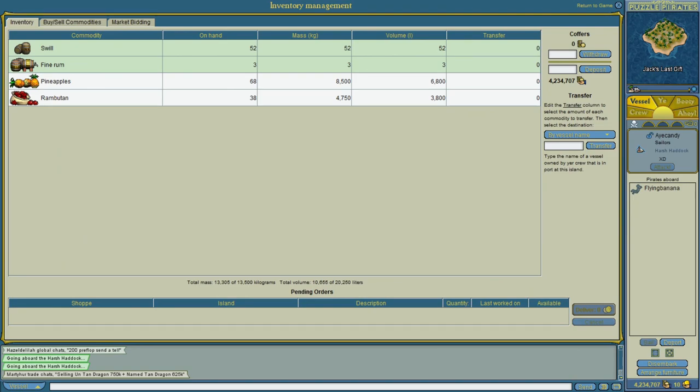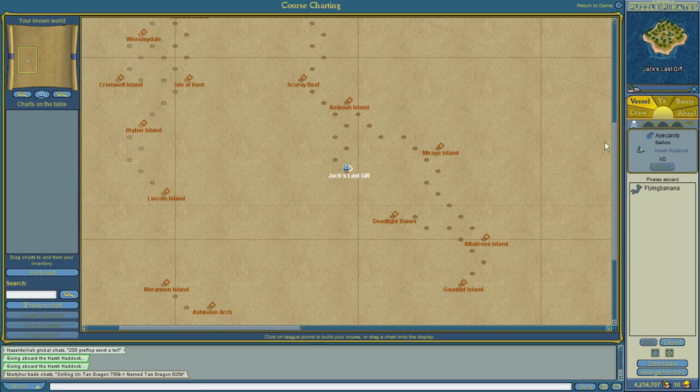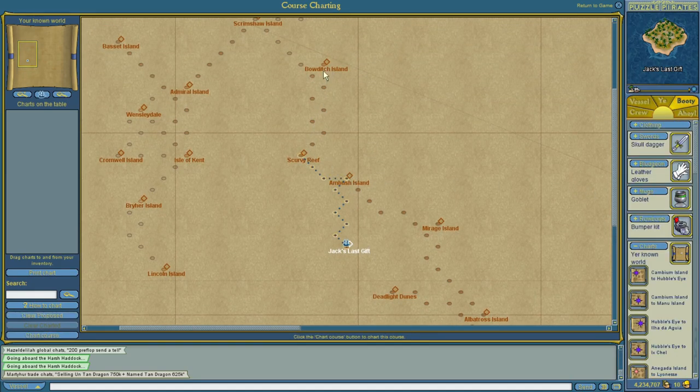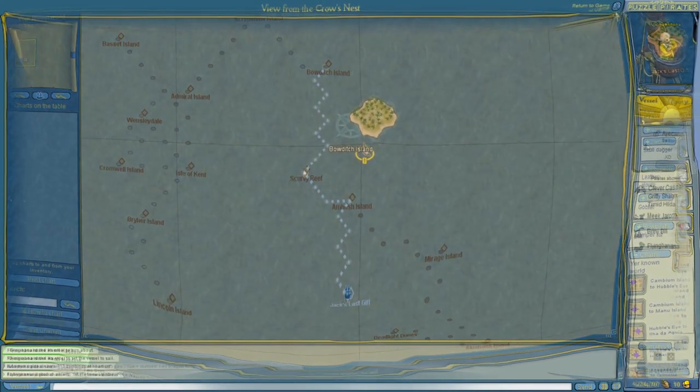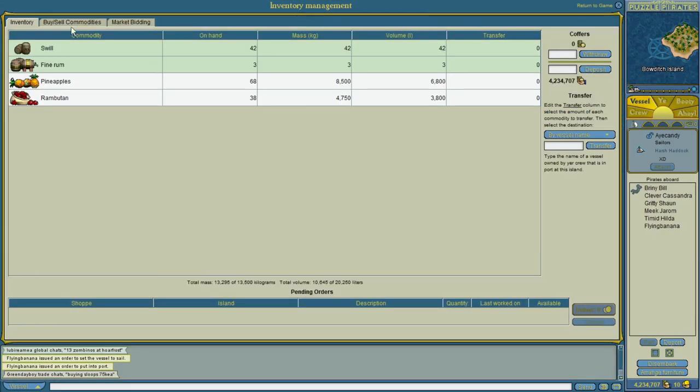A few days later and I'm back at it because I haven't learned my lesson. This time I found some pineapples and rambutan. But there's a difference this time: I have managed to locate an inter-archipelago chart. This means I should be able to ship this fruit to a different archipelago and make bonus money. Wow, that was quick — let's see how much money I make this time.